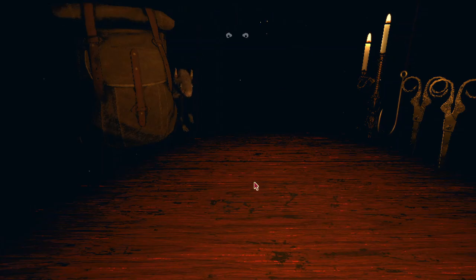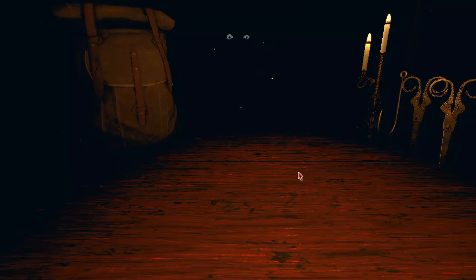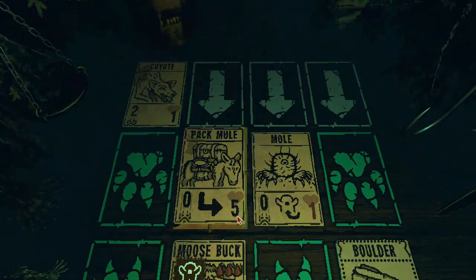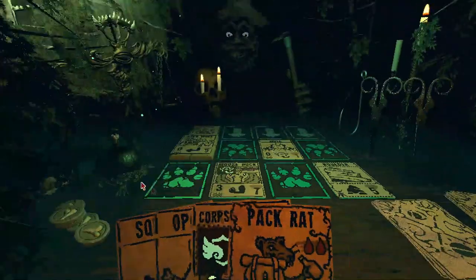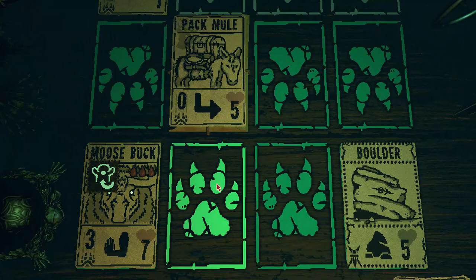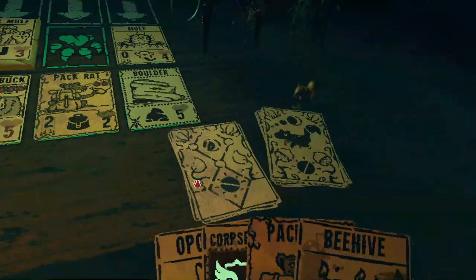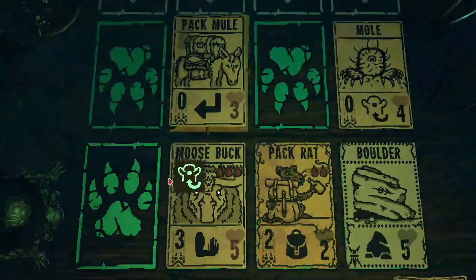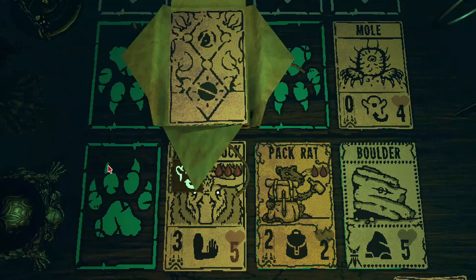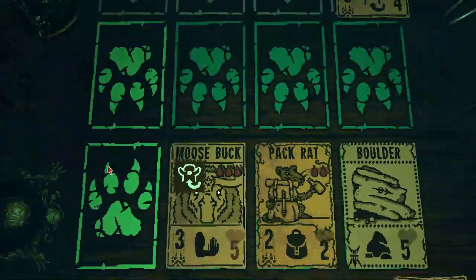Another pack rat? That seems useful. Hey, pack rat. Hey, another pack rat. This pack mule is running away from my Moosebuck. I've got your pack mule now, Leshy. You're done. What has he got for me? Trash.